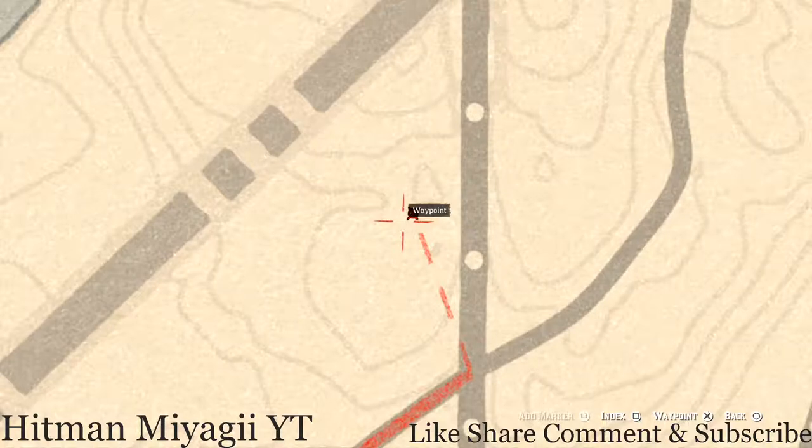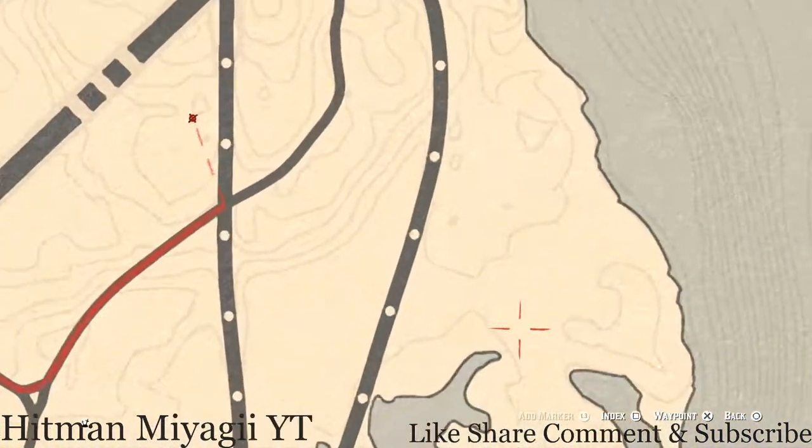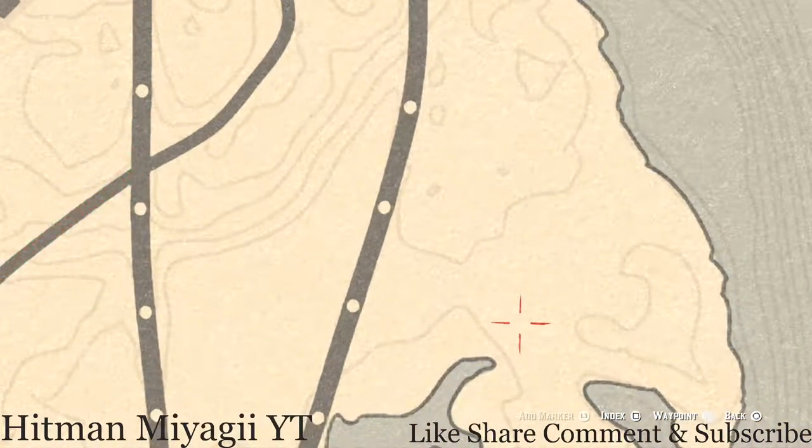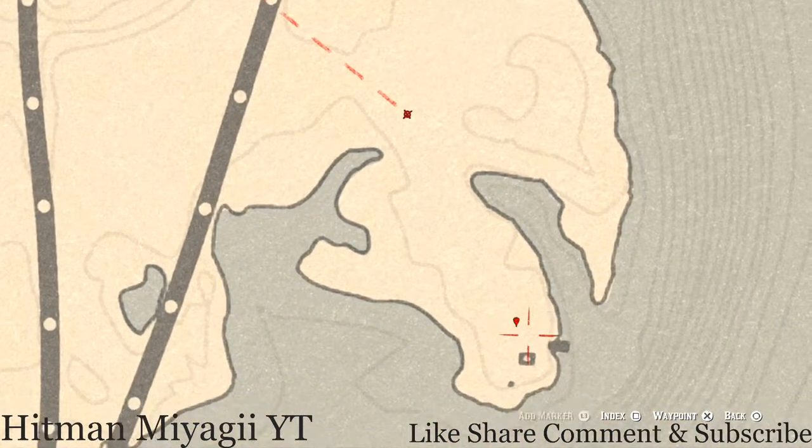Going down a little bit more to this location, pull out your metal detector and you will get a random fossil. I cannot tell you what fossil it is because it is random. Come to this location with your metal detector and you will have to dig, so make sure you have a shovel.